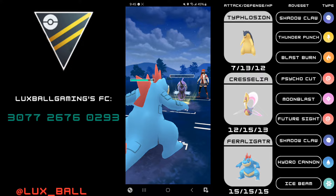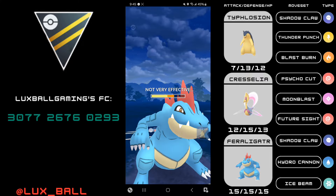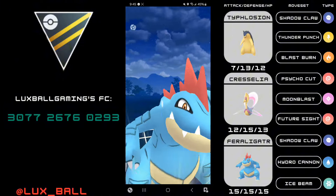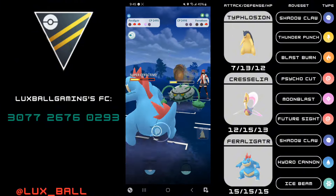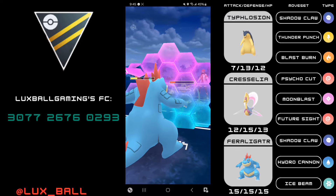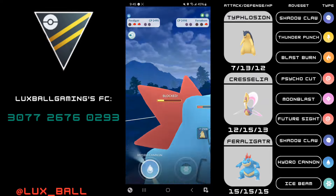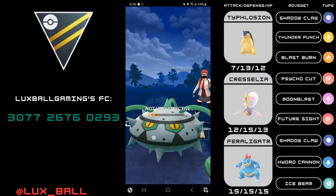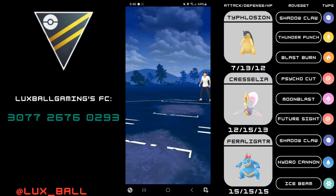Feraligatr has to clean this up, which is probably easy with two shields. I shield up the first Nature's Madness, which comes with a defense drop, but I have to no-shield the next Nature's Madness if they get to one on the Tapufini, otherwise Power Whip just finishes off Feraligatr. Opponent luckily only made it to a second one, still did a decent chunk of damage. I'm going for my Hydro Cannon immediately — they went for an extra Bullet Seed so they didn't have the charge move, but the Hydro Cannon is actually enough to take out the Tapufini.